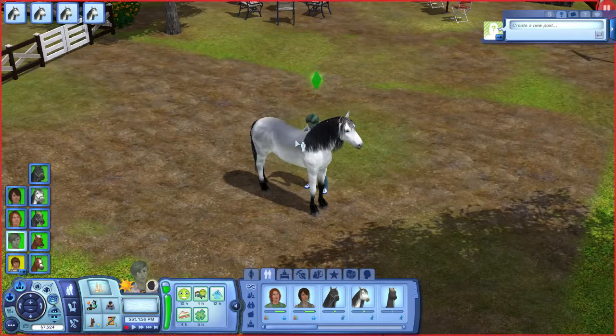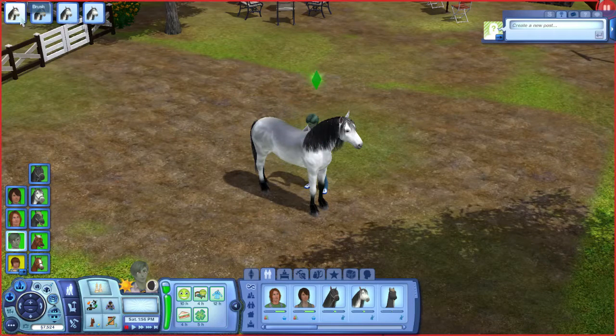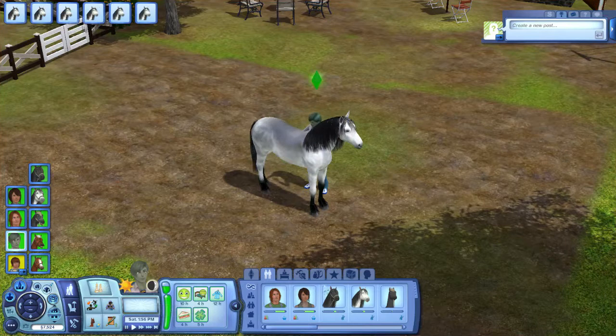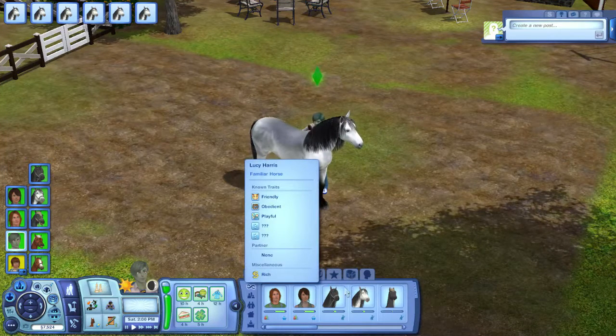Brush, sniff hand, rub neck, talk to him. Feed him a treat — maybe then we can pet him? I don't know, it's getting up there. Come on. Why are you having problems, Aisha? I have to reset you again. I don't like doing this — I don't like needing to reset you all the time. This is twice in one episode and these episodes are 30 minutes!